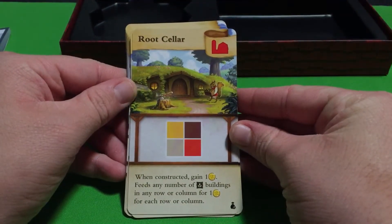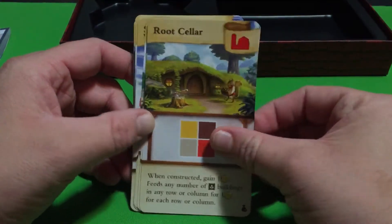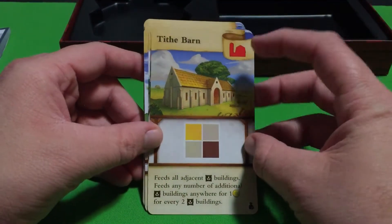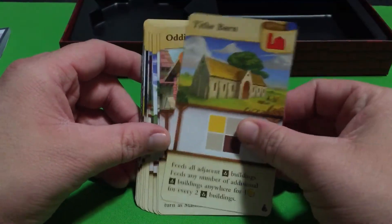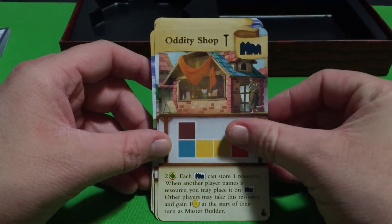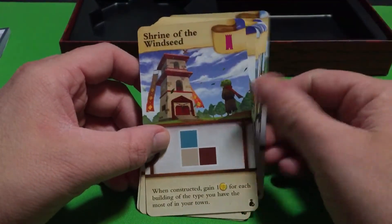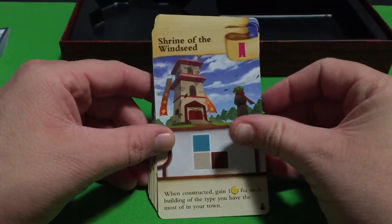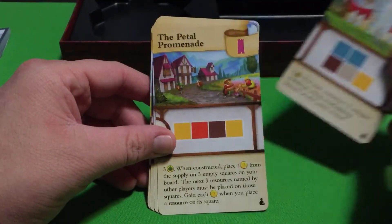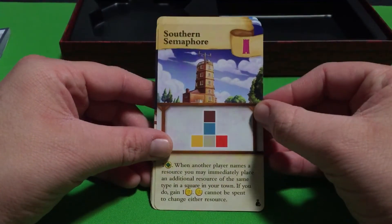The first card is Root Cellar, which is another version of the farm. Then there's another farm card - Tith Barn. Next is Oddity Shop, and then Museum. And then we have the monuments: Shrine of the Wind Seed, Prism Forge, and Petal Promenade.